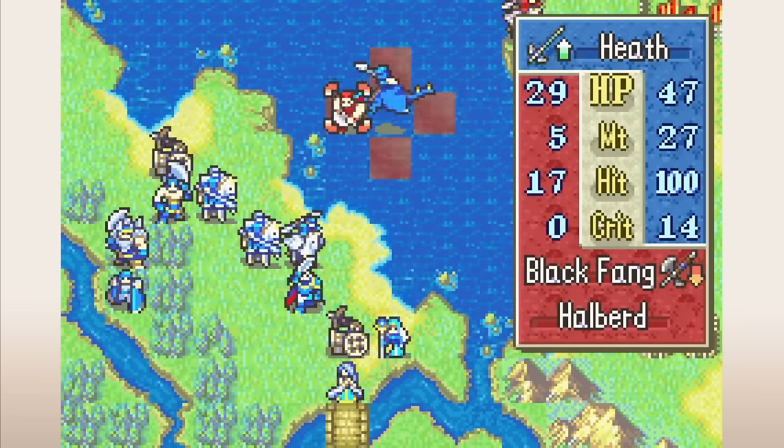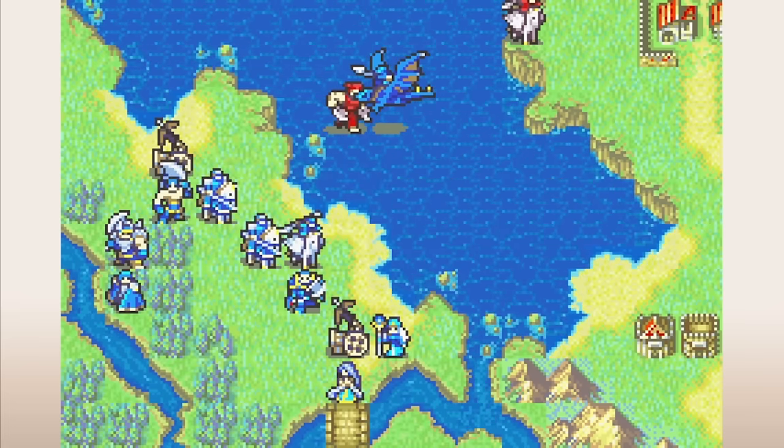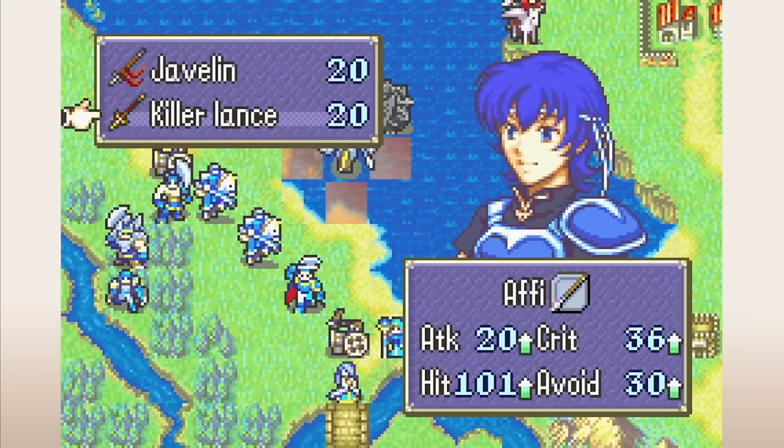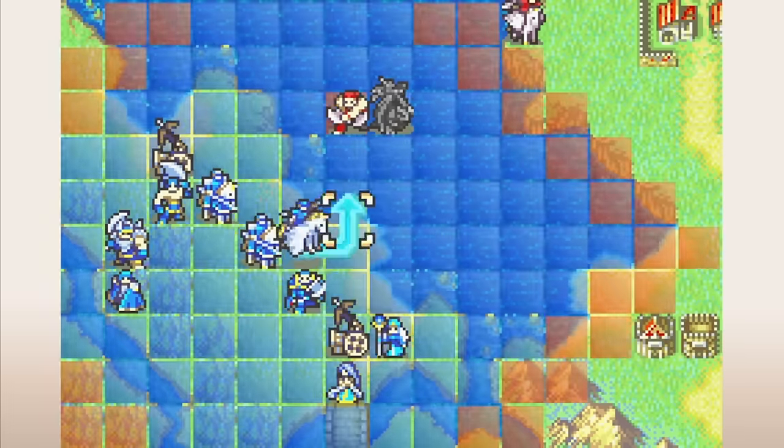Radiant Dawn has Volk, who wants you to pony up 3,000 gold for his services. So while this type of recruitment started in FE4, it's pretty common — we've seen a lot of recruits that want you to pay up before they'll join your side.